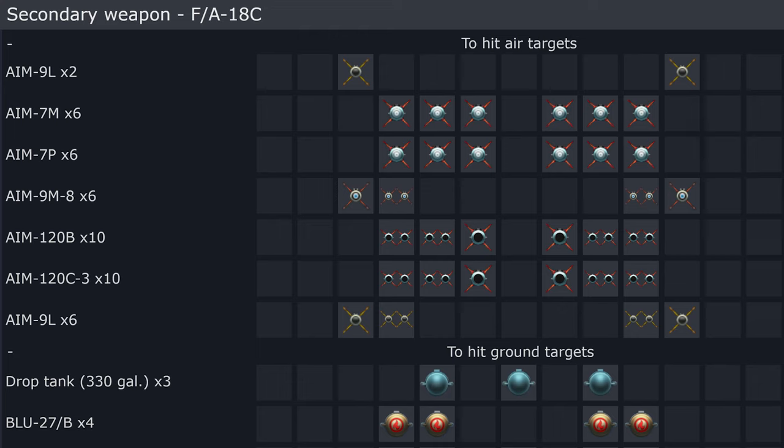Then obviously the AIM-7s. The C variant is the first variant of the F-18 that could use six Sparrows, not just four. In the A variant you could carry four Sparrows and two 9s, or six 9s and two Sparrows, or four 9s and two Sparrows. The C has an extra pylon for more AIM-7s. The AIM-7M would be the standard initial missile, and later the AIM-7P with datalink for more reliability.